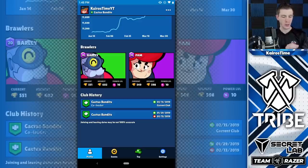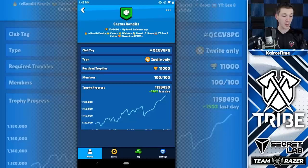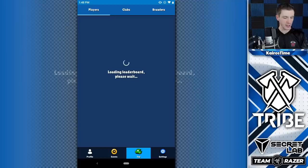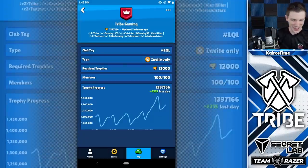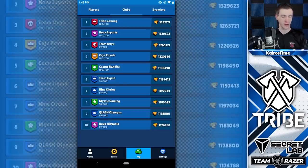It'll also show you some club history, though it might not be 100% accurate right now. In the upper right-hand corner you can open up your club and share your profile information with someone else. Pull up your club and you can see how your club is doing — our progress has been skyrocketing in March. I'm in Cactus Bandits with Lex, and I'm also a member of Tribe Gaming, the number one clan in the world. Those big jumps up and down in the chart are when the season resets and brawlers over 500 get their trophy counts above 500 cut in half.